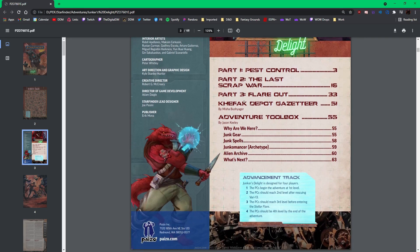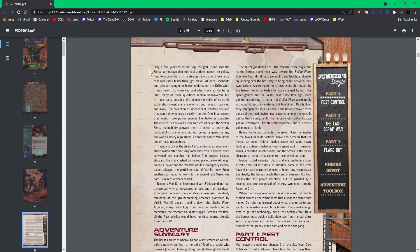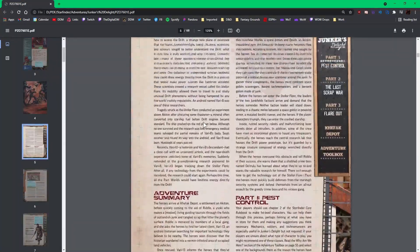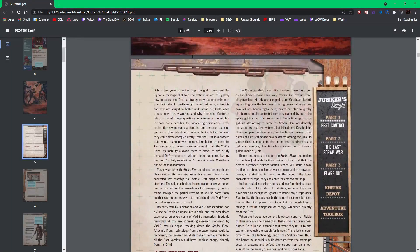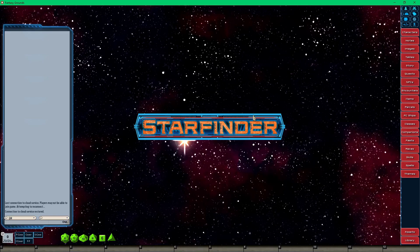Part one is called Pest Control. I want to take all of this information and start putting it into my Starfinder campaign. I'm not going to make an individual module for this — I'm just going to go ahead and put it into my Starfinder campaign that I already have going. Let's go to my campaign here.